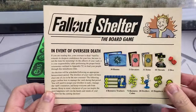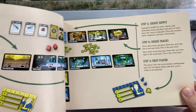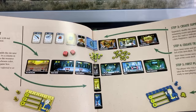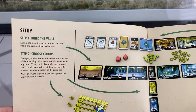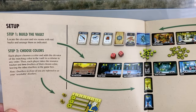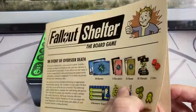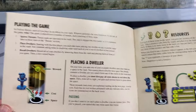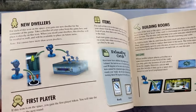First off, we're greeted with what I presumed was a quick start guide — it actually turns out this is the full instruction manual. I think it's fair to say this gives us an indication it's going to be a very light and accessible game. This manual is 10 pages long, and we have to give them a lot of credit — it's the typical Fantasy Flight quality you'd expect: very bright, very colorful, everything is really well laid out and well explained.